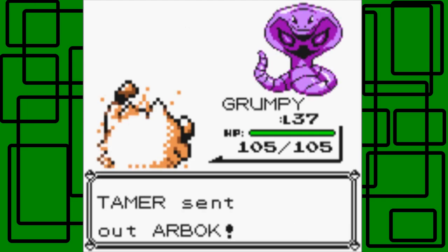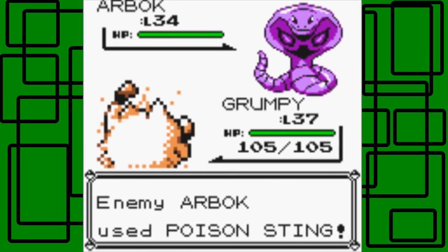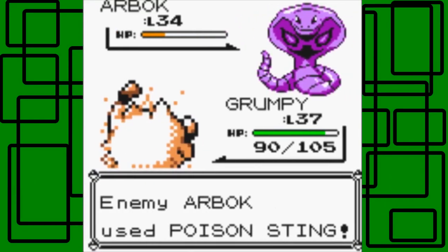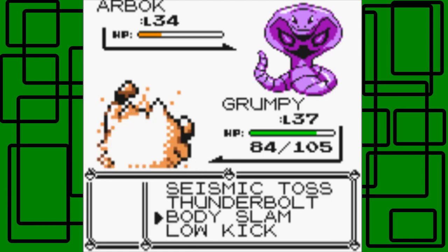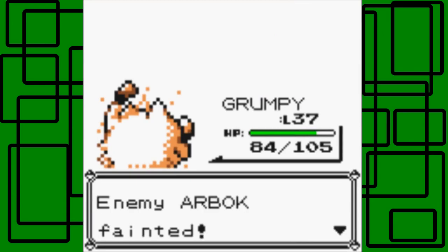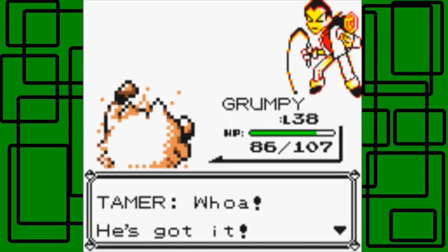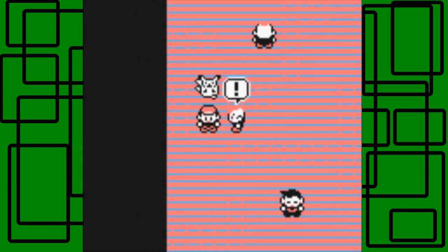Just an Ekans. We'll stay in with Grumpy. Let's go for Body Slam — it missed, then Body Slam hits that time. Grumpy is now level 38. We defeated Tamer, nice. Thanks for $1,360 Poké Dollars. I have Grumpy at front now level 38. We'll switch with Bruteroot and keep Lavender at front.